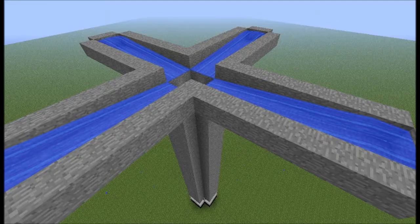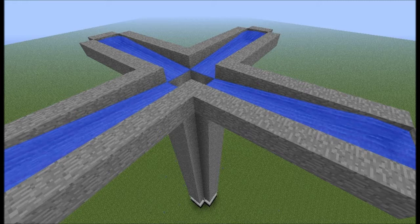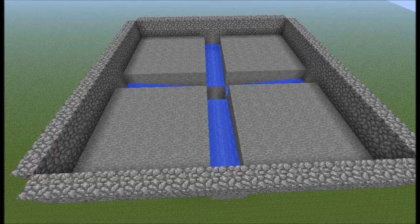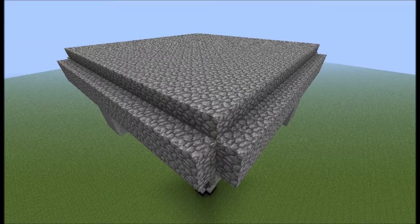Step 4: build a 20-block tall tube on top of the glass blocks. Step 5: build four water channels that are eight blocks away from the center and two blocks wide. Step 6: go one block higher and build a platform between every water channel. Step 7: build a two-block tall wall around the channels and the platforms.